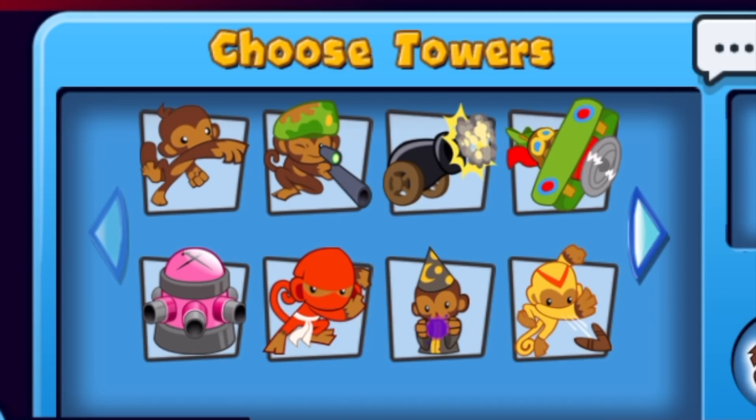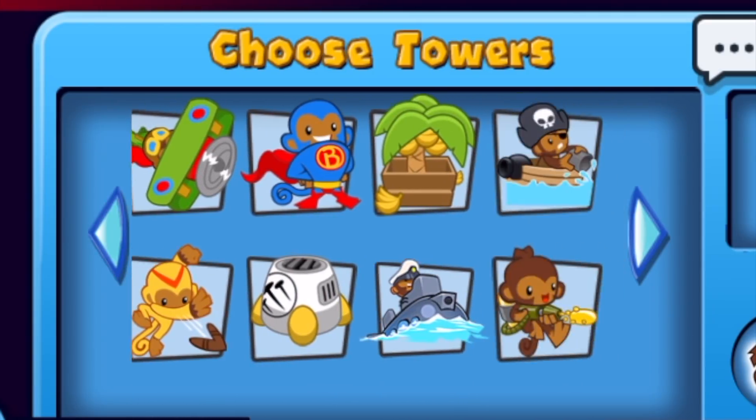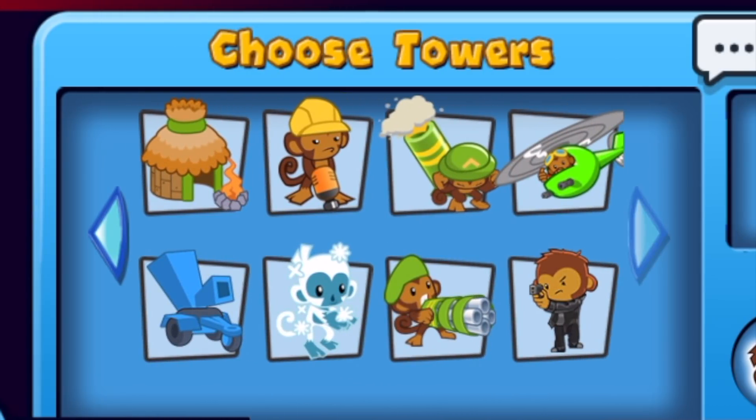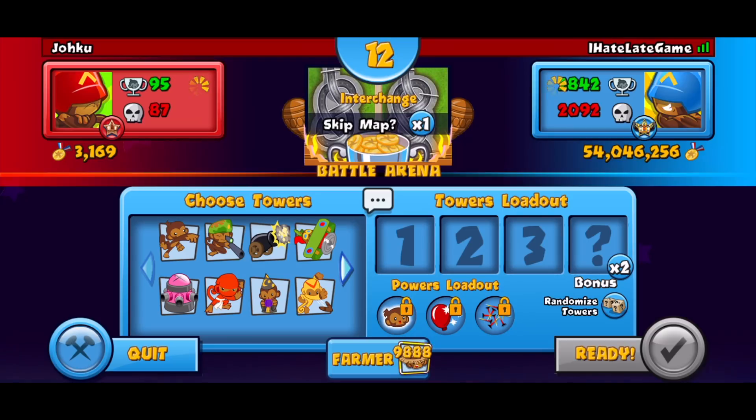Going through the list of towers, we actually have the Tack Shooter, the Bomb, the Spike Factory, the Banana Farm, the Village, the Balloon Chipper — and I think that is actually it. So we can only use those towers within this strategy, and we want to see if we can win. We actually have really solid towers, so honestly I don't think this is going to be too hard.